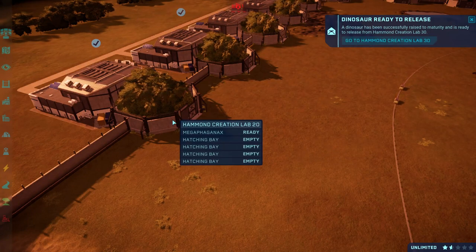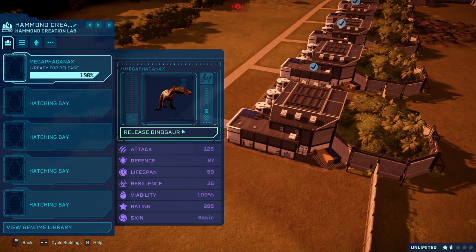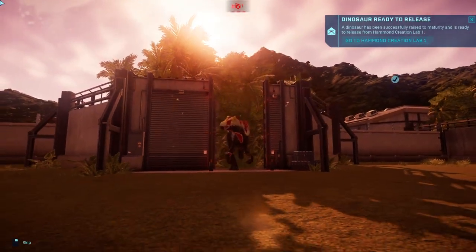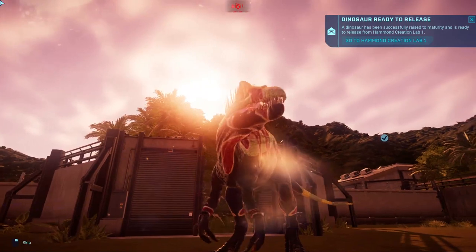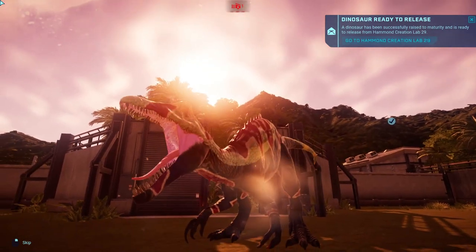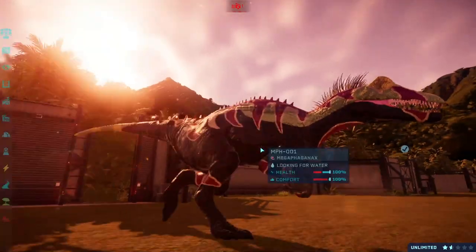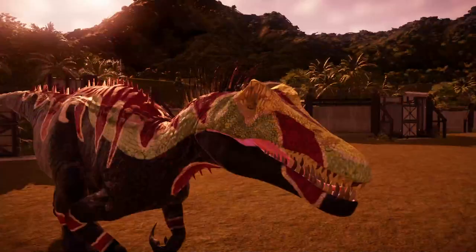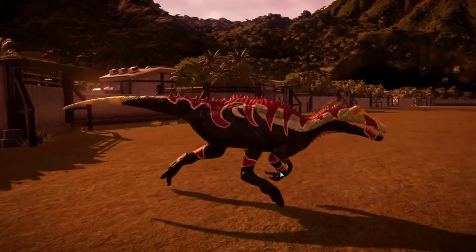Now for the one I've been looking forward to — and the one you're probably thinking, what the bloody hell is that thing? Ladies and gentlemen, it's the Mega Fagonax! Let's go. Doesn't it look awesome? Yes, this is the first ever Dinosaur King style hybrid — the Mega Fagonax. And it looks bloody awesome.